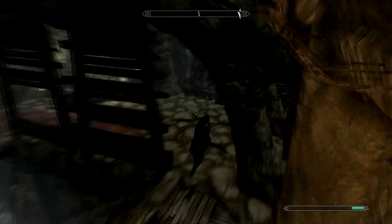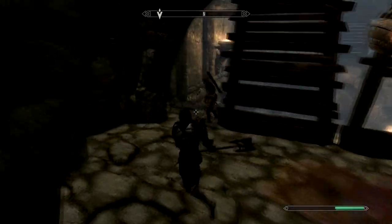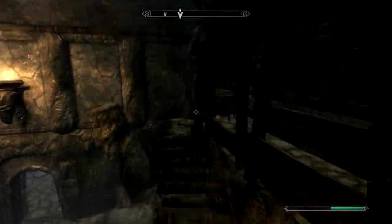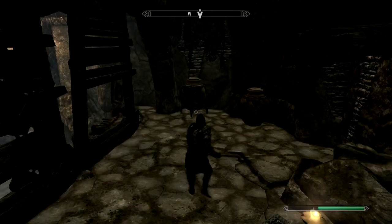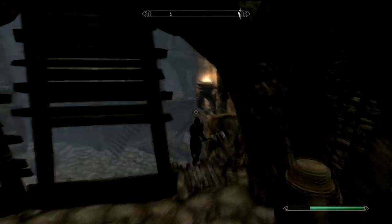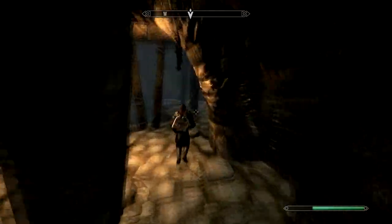We already got the second item, so now we just have to go back and put those two items into the chest, and then the chest will open up. I'm heading back, just looking around to make sure there's no hidden loot here. If there is hidden loot, guys, let me know — I'm always curious to know where the loot is and things like that.